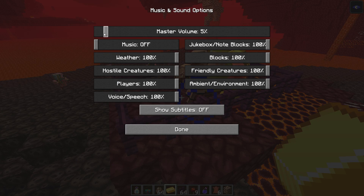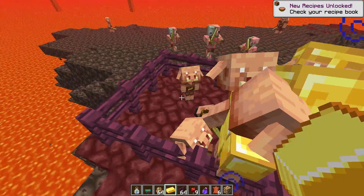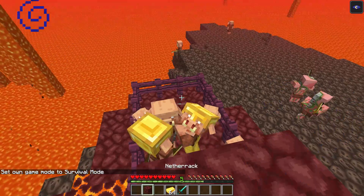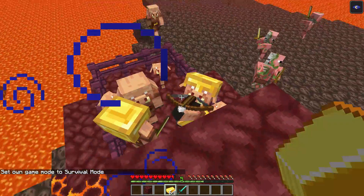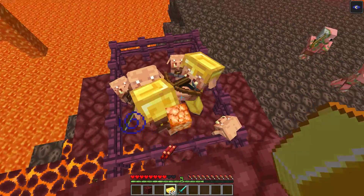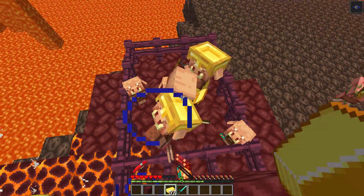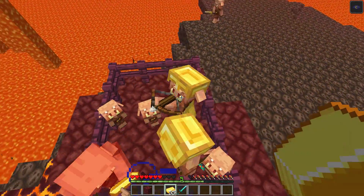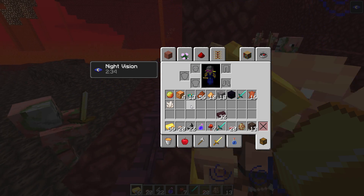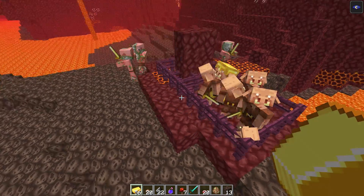This piglin bartering method is most useful if you have too much gold and there's no nether quartz left in the nether — for example, on a multiplayer server where other players have already mined it all. I tested this by spending a full stack of gold ingots. Piglins have no levels — just right-click with a gold ingot and receive random items. I ended up spending 50 gold ingots before receiving one nether quartz.